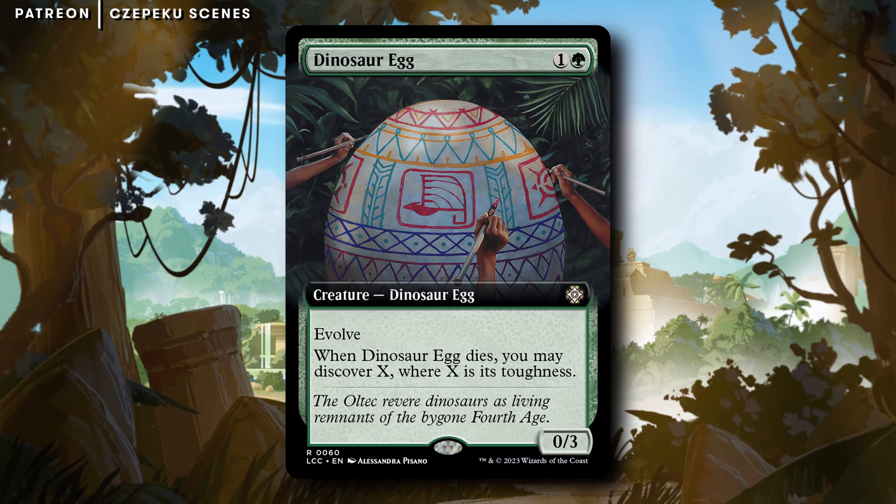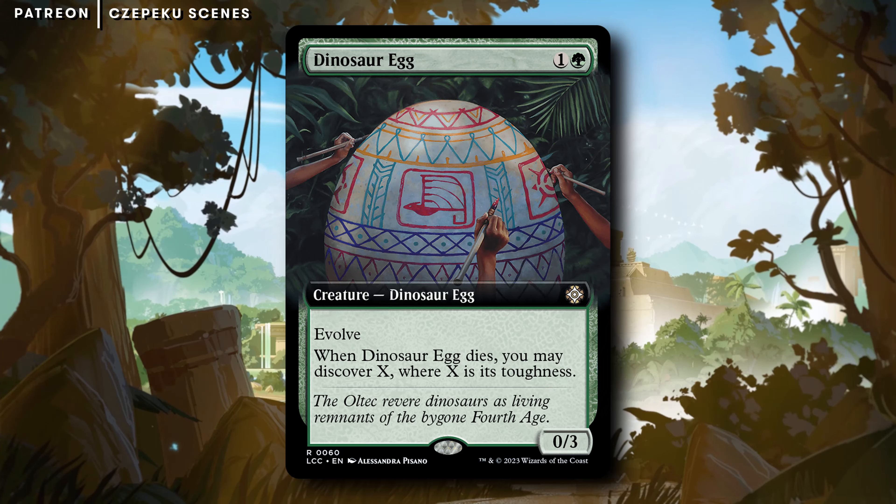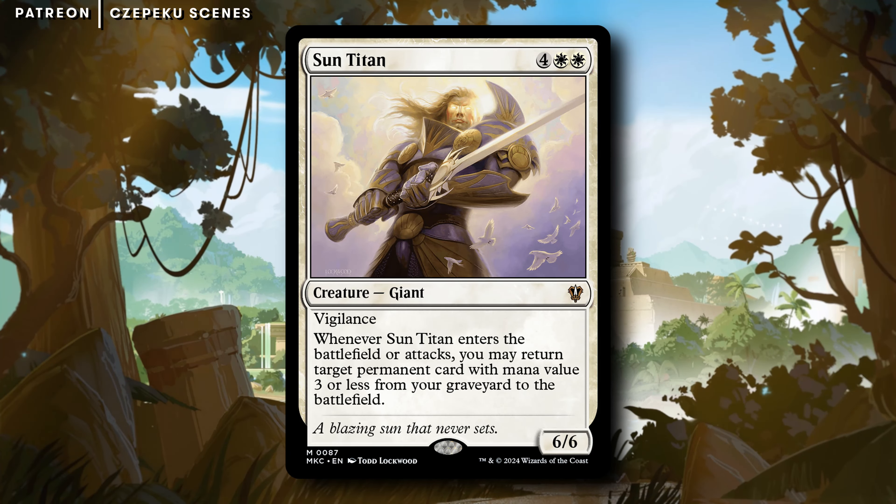Anything that has a death trigger that costs under three — I feel like I need to bring up Sun Titan. Sun Titan. I don't know. I like this thing.